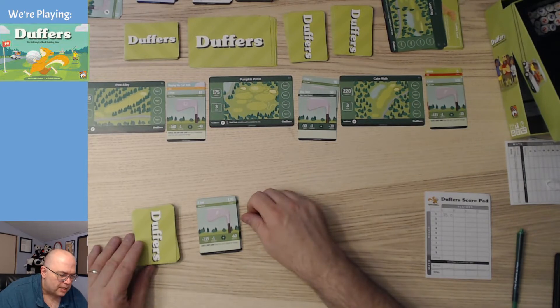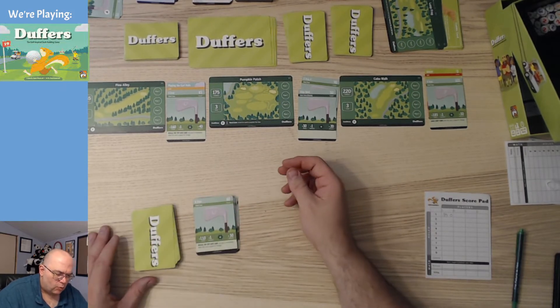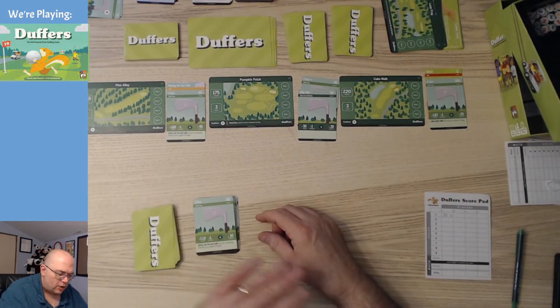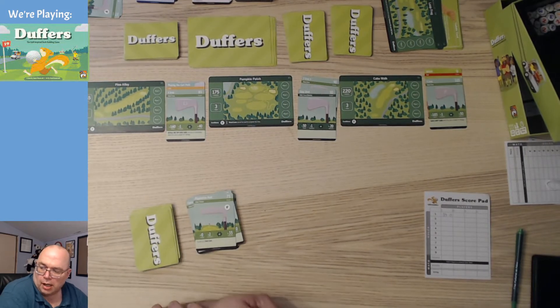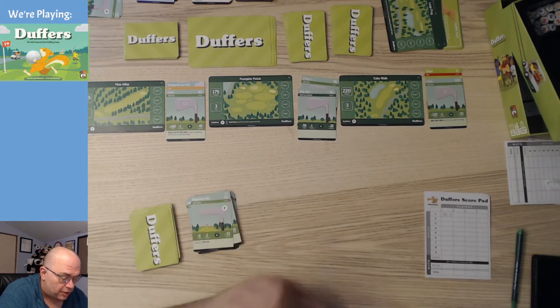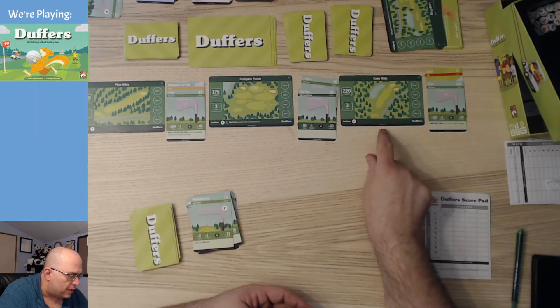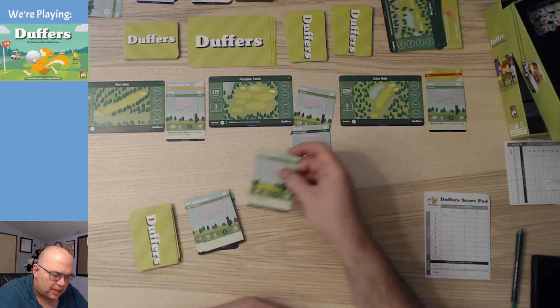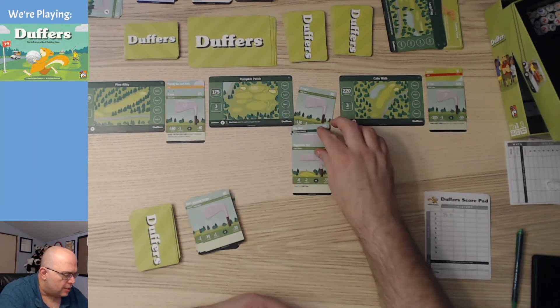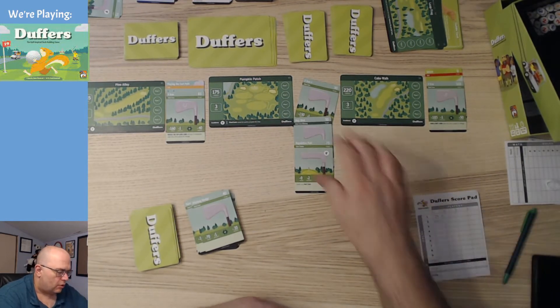I've got a two iron for 215, but that's not going to help me here. Sorry for the brief jump cut — we are continuing with Duffers. We've got a regulation putter: adds two strokes but zero yardage. We're at 180 here, so this will finish it off. That is 220, so we can't do it there. This will put us at four — we are one over, unfortunately. So that is plus one — a bogey.